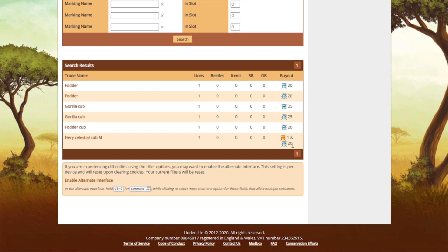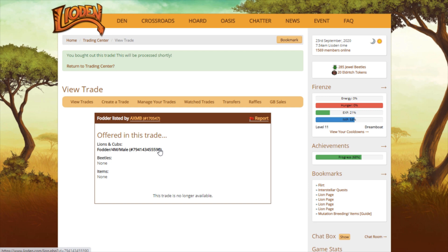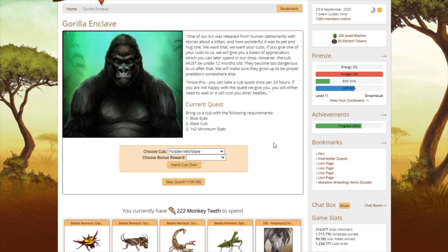One gold beetle and 20 silver beetles — that's interesting. Well, I don't want to pay one gold beetle; I'm fine with 20 silver beetles though. Refresh the page... have my cub show up. He's not showing up. Okay, there's my cub. Give me energy.